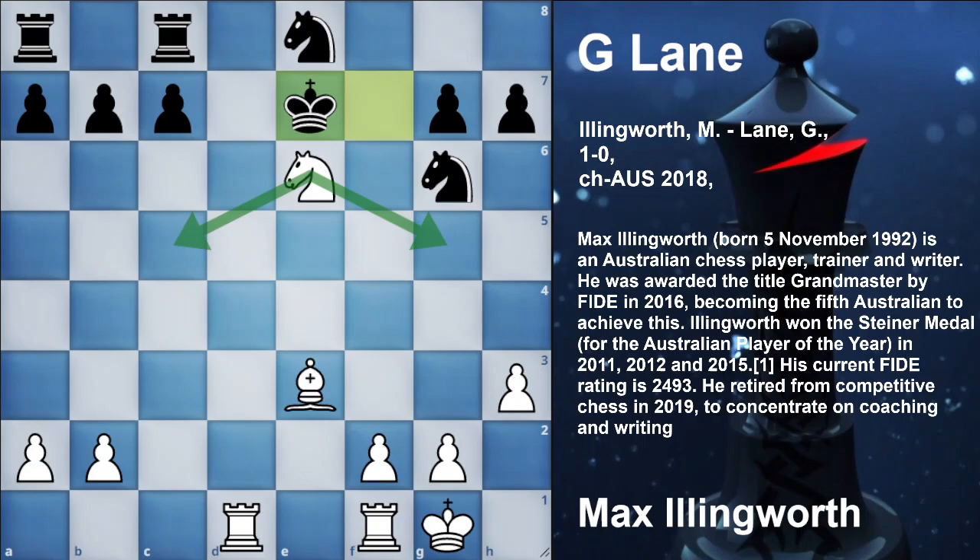After king f7, knight into e7, king into e7. Here Max Allenworth played the move knight to g5. But when I was analyzing this game, I found that knight to c5 was rather better. I think Max Allenworth didn't want his opponent's king to go over here on this corner on g8. So he first took control of f7. I think this is the concept.